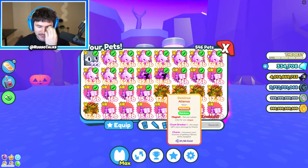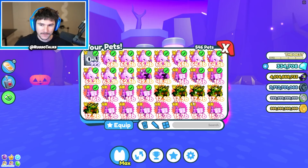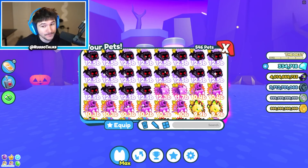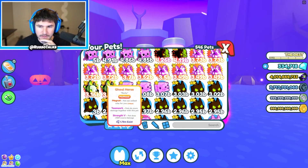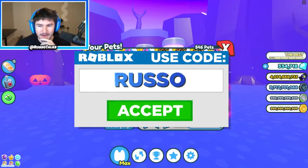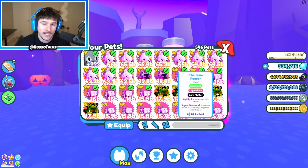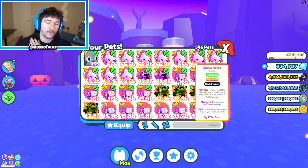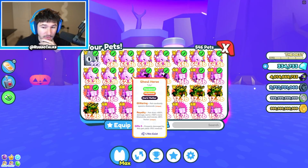We got a lot of these Dominus Alienist Rainbows, so that means we can make 5 more Dark Matters, which are very good. We also have no Mythicals — I thought we had a bunch. We don't have a lot of Ghoul Horses. But the point is, by the end of this video, we're gonna have a way more revamped team — basically an entire full team of Mythical Dark Matter pets.